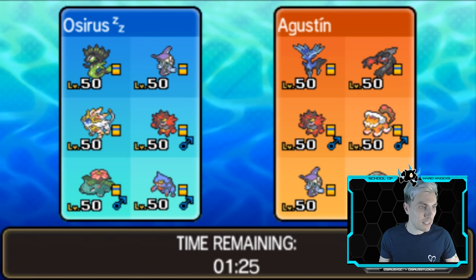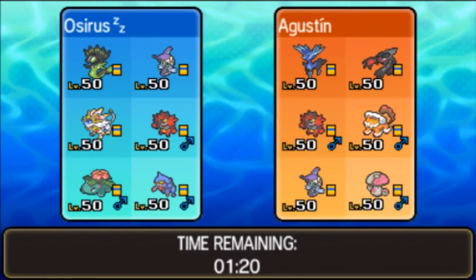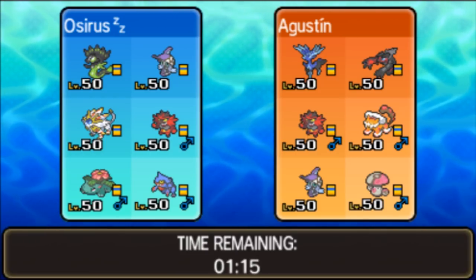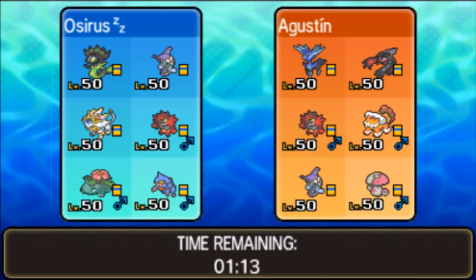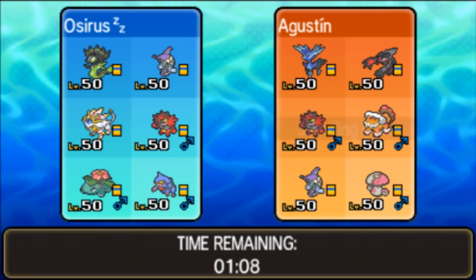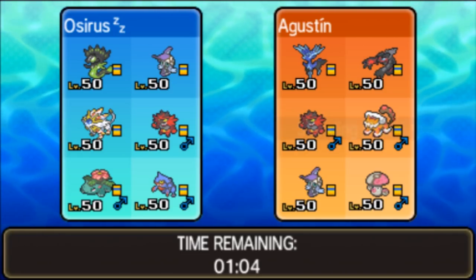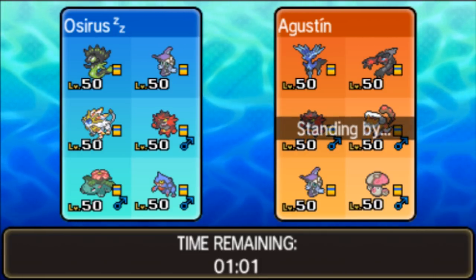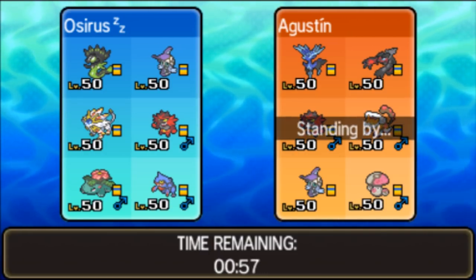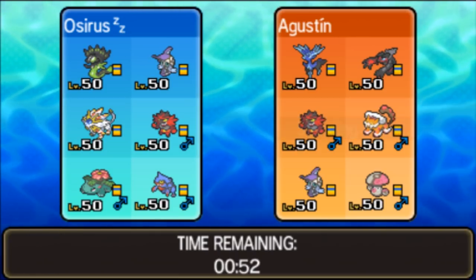We're going to see our first opponent today. They are running a team of Xerneas, Yveltal, Incineroar, Landorus, Tapu Koko, and Amoonguss. So we've got that very common XY core from our opponent. Some things to watch out for - particularly those two dark types and the ground type that are going to really threaten our Sogaleo. We need to protect that at all costs because it is the one good thing we've got against that Xerneas.